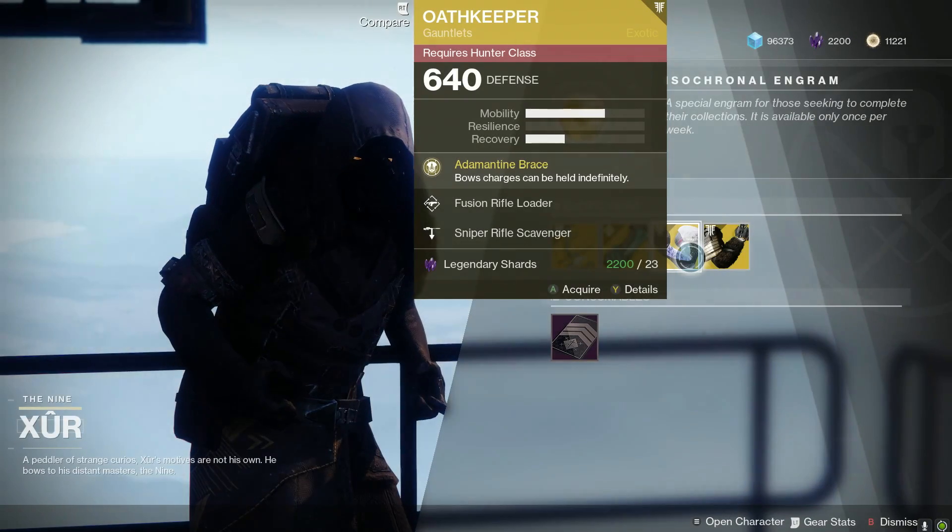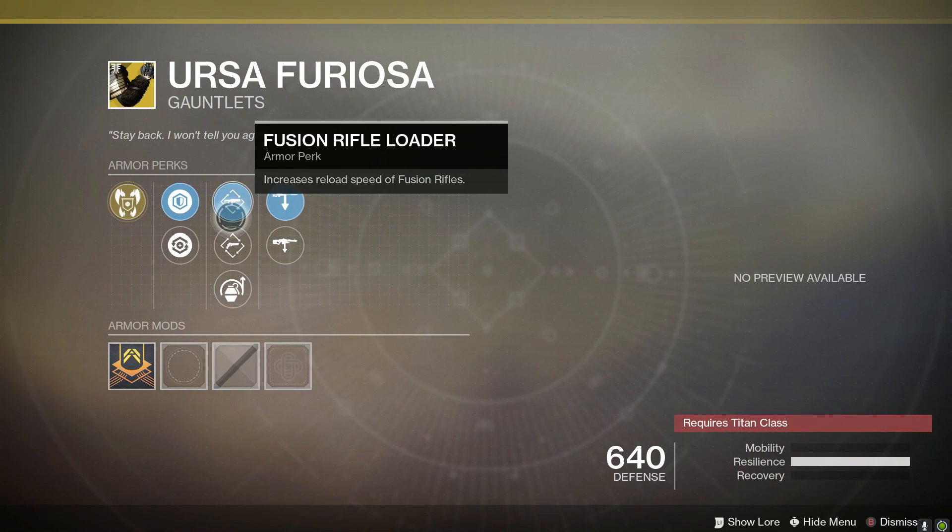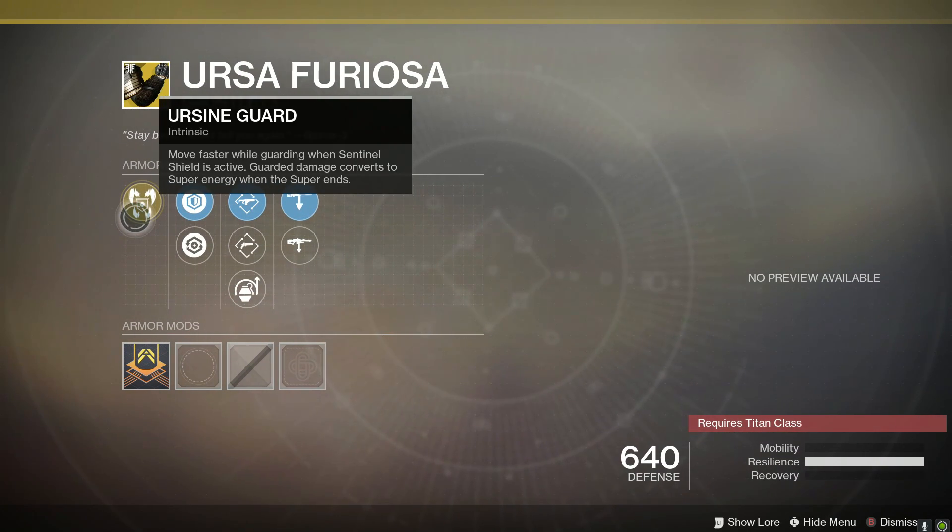Finally for Titans, Ursa Furiosa with its Ursine Guard intrinsic perk — you move faster while guarding when Sentinel Shield is active, and guard damage converts to super energy when the super ends. These were nerfed not long ago and were pretty powerful in PvP, but they're still incredibly fun to use because the more damage you block, the more super energy you get back when your super depletes.